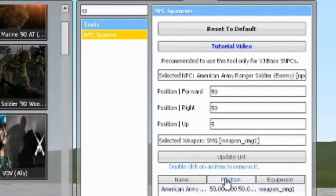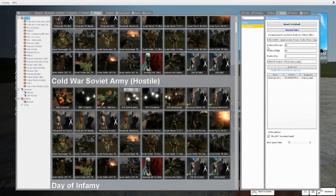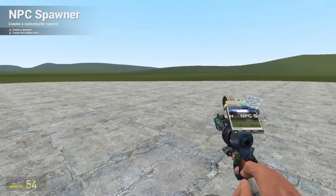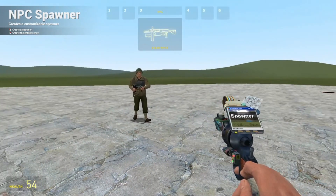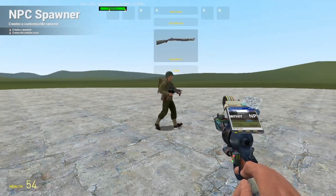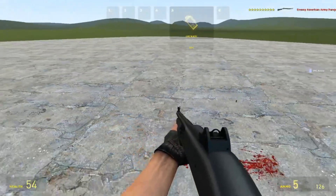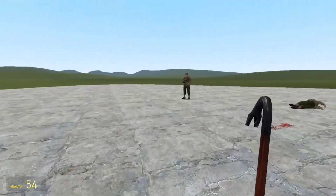Go ahead and click 'Update'. Now click on the NPC spawner and just left-click — hit your mouse button — and you should have the unit placed. Now if we kill him, in around five seconds he should respawn. There we go.